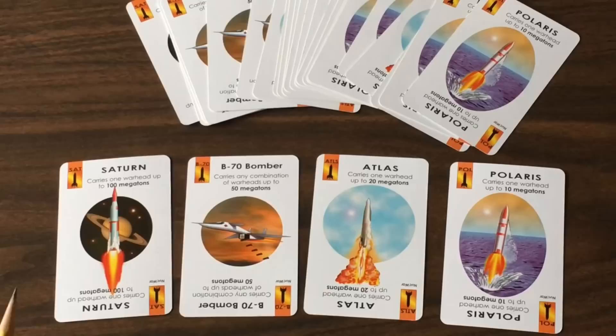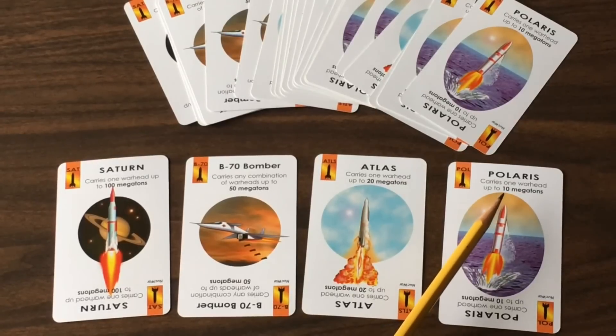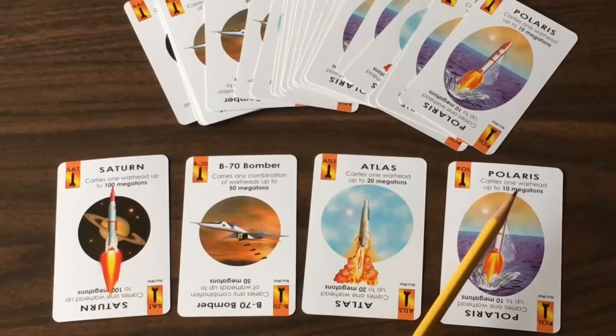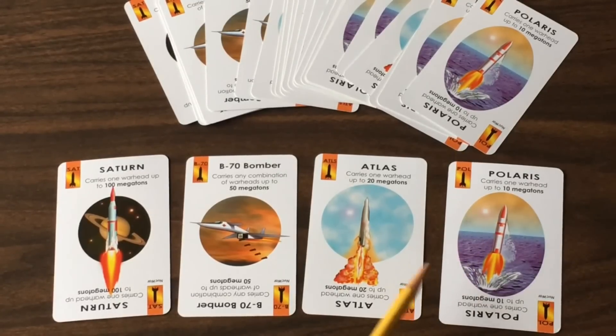First, you've got your delivery system cards — these are your missiles and your bombers. On the delivery system it will tell you how big and how many warheads a delivery system can carry. The missiles can carry one warhead each, and the warhead can be no bigger than what's listed on the card. For example, this Polaris missile couldn't be paired up with a warhead larger than 10 megatons. You've got a B-70 bomber, which is a bit unique in that you can combine any combination of warheads adding up to 50 megatons.